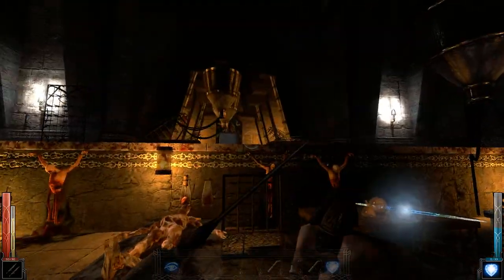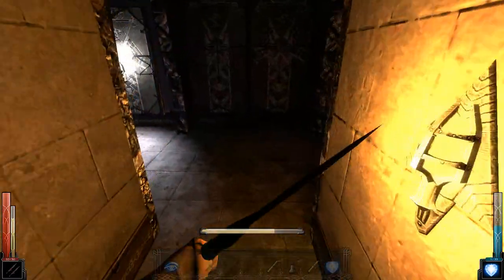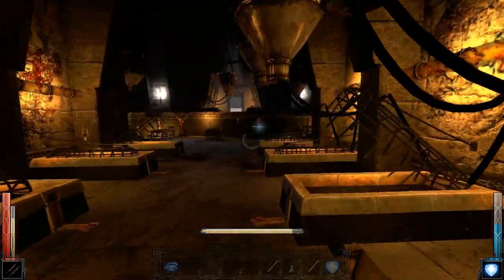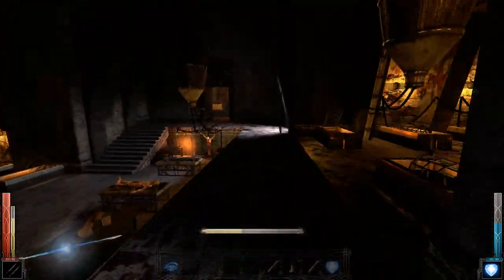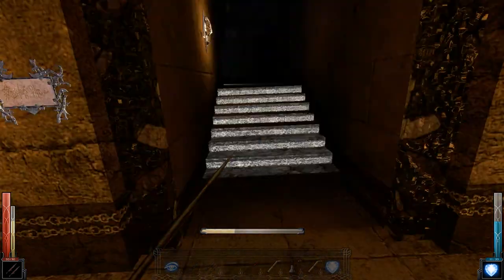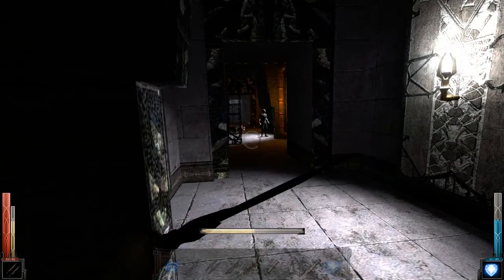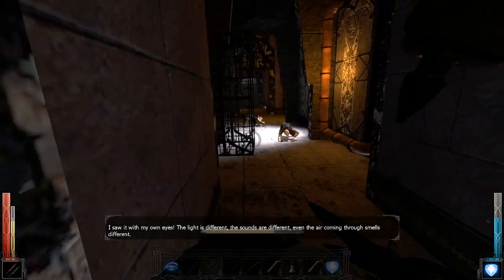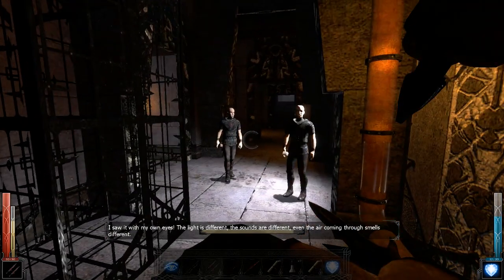We go over here — alright, so we came from over there. Did I come from over here and run straight to the... I feel like I came over here but then I didn't see that soul reefer staff flashing. We'll go this way. Okay, this gate is not open, so I definitely didn't come from this way. Did they really open a gate to Stonehill? I saw it with my own eyes. The light is different, the sounds are different, even the air coming through smells different.